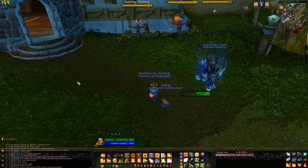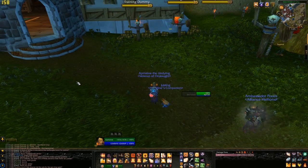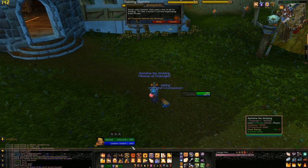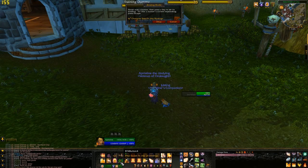If you want to make a Judgment macro like mine, use Dominos or Bartender. Open its config and go to the keybindings. Mouse over the macro that you've dragged to your bar, and press the key that you want. In my case, it's Control-5.